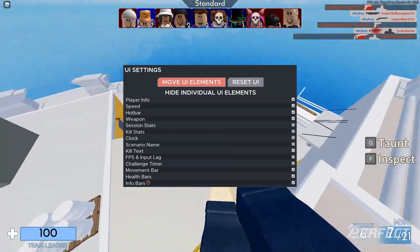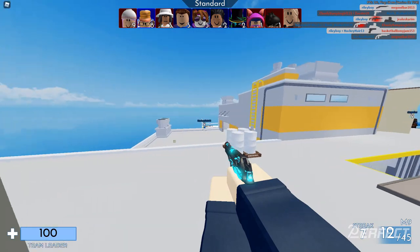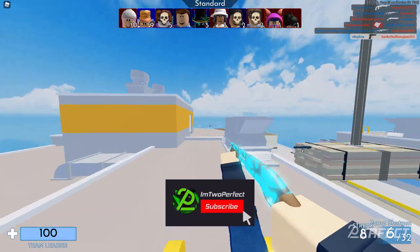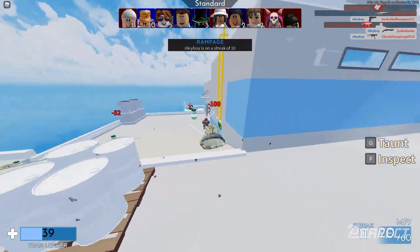In the Kovaak's UI I have player info, speed, hotbar, weapon, scenario name, movement bar, health bars, and info bars on — everything else in the UI is off. I hope you guys enjoyed this video showing off my settings and a bit of a setup reveal. If you did enjoy, leave a like and subscribe, and I'll see you guys in the next video.